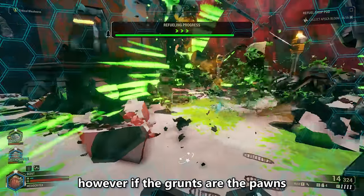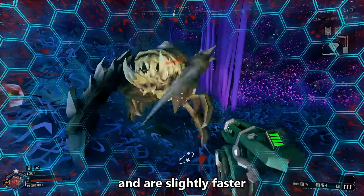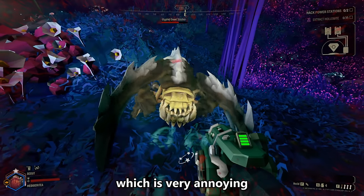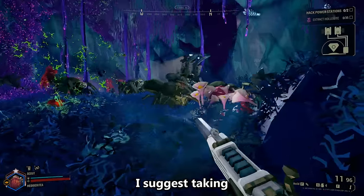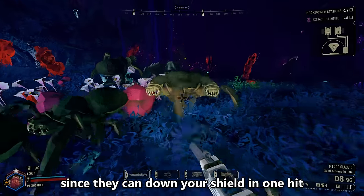However, if the grunts are the pawns, the Slashers and the Guards are the knights. Slashers do more damage, are slightly faster, and have an attack that stuns the player, which is very annoying — on top of the fact that they do nearly 2.5 times more damage. I suggest taking these guys out quickly, since they can down your shield in one hit.